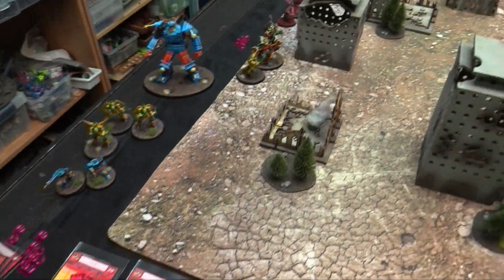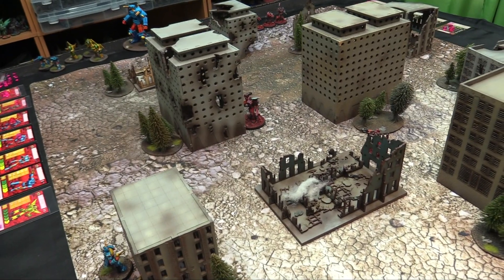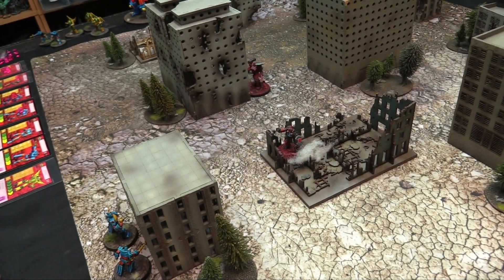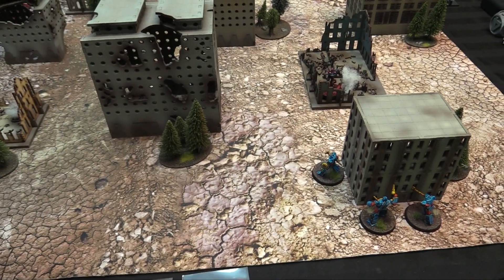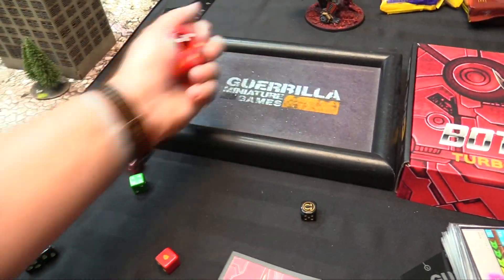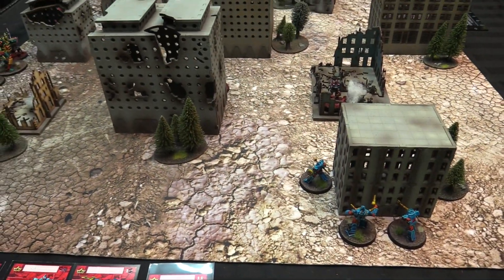At strategy rating seven, all Rob's guys go. Face Off spends one to move up into building cover and shoots at Nami. Nami boosts defense — three dice with a critical die. That's eight hits, so Nami takes two damage with two left. Then Basher at strategy rating five makes a ram attack.